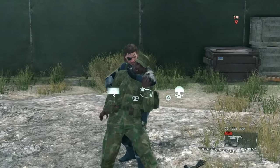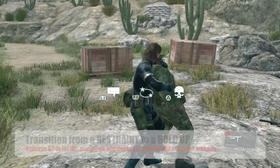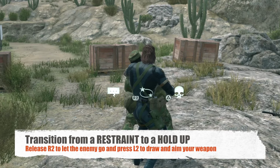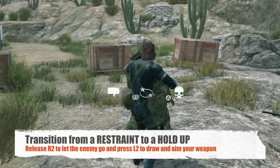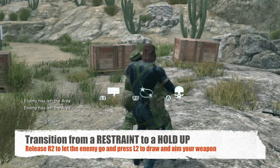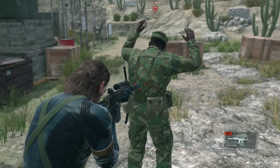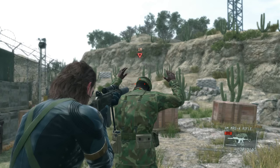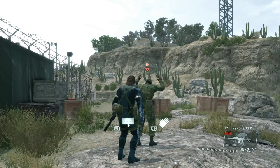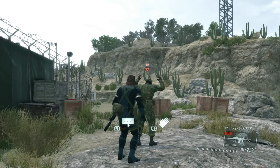Let's restrain this guy and do the same thing from behind. You can transition from a restraint to a holdup — you let him go and simply point the gun at him. You want to release the R2 button and then quickly press the L2 button. And there we go. Once you hold up any person from the back or the front, you can press L1 to bring up the interrogation menu. You can actually tell the person to give you some intel.